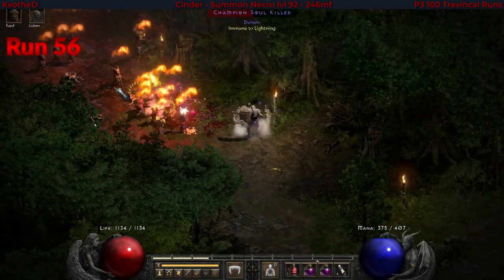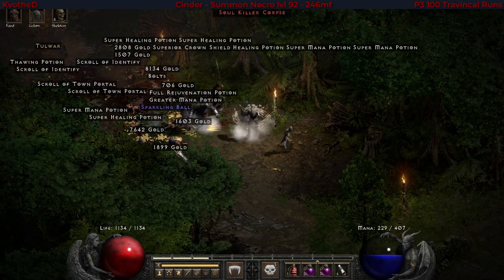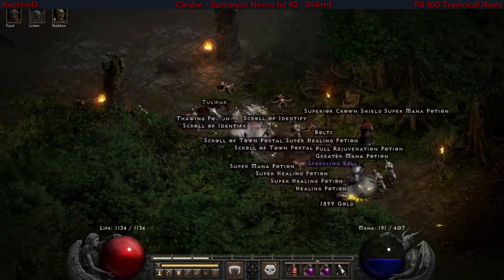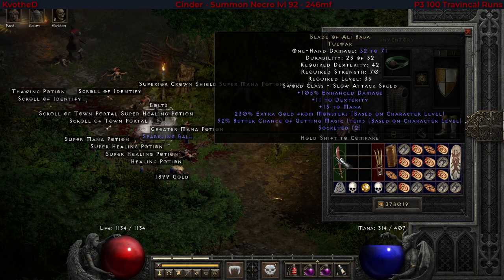Again from the Flayer Jungle, where I would come to make my skeletons, I noticed this unique falchion. That's a Blade of Ali Baba. I also found some bar tools a run before.